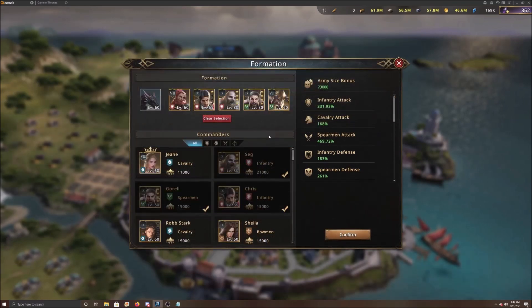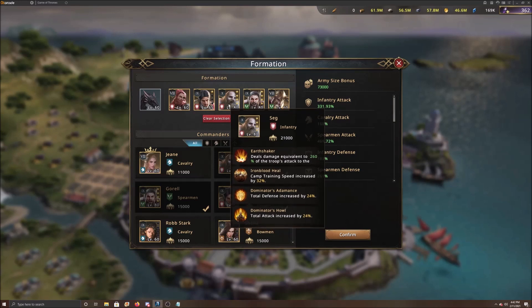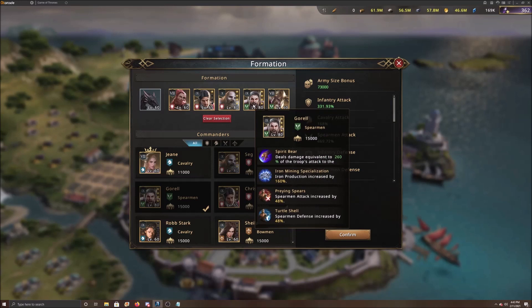Another prominent place to increase army size is through your commanders. Each commander brings a certain number of troops to battle when placed in your formation. From these five commanders together, I get 73,000 extra troops to take into battle. The biggest thing is that you can now awaken commanders - for instance Seg was 11,000 and after awakening he's now 21,000, so each commander can be increased by 10,000 army size, which is really good.